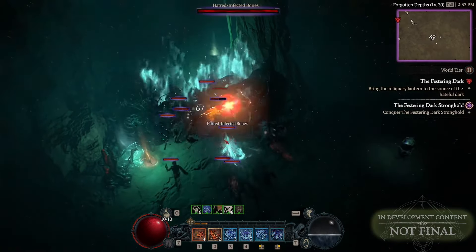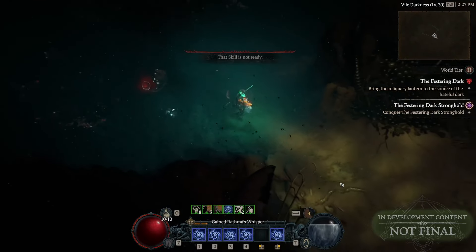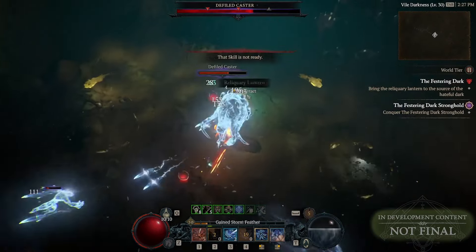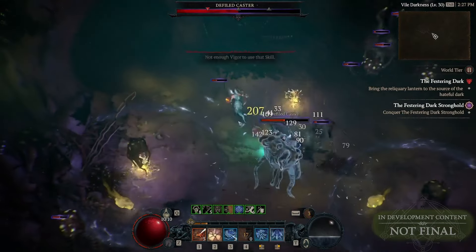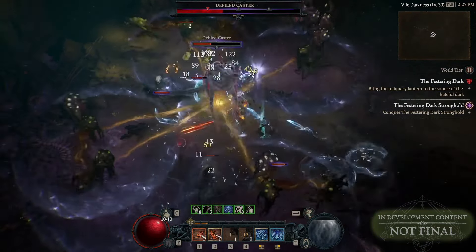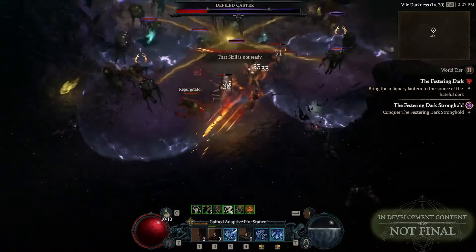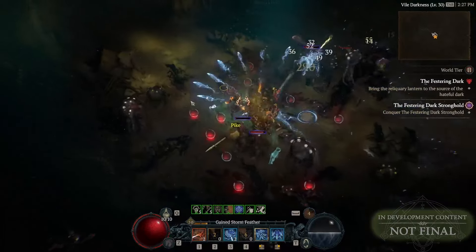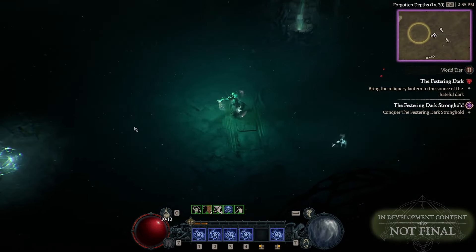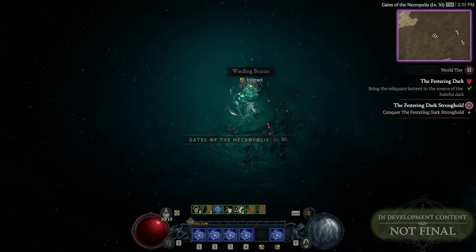It took me a while to figure this out, but yeah, that's basically what you do. In this stronghold, you will also travel into a little dungeon — a mini dungeon inside the stronghold. You'll fight a mini boss there too. And then eventually, when you destroy all the vines and travel deep into the stronghold, you will find the big boss. Really, really cool.